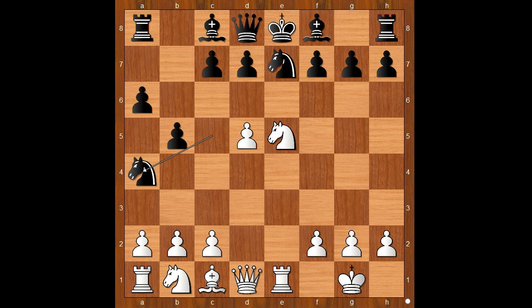What would you do? Please pause and find the best move for white. White played a move and black resigned, and the move is queen to f3. Black resigned — believe it or not.